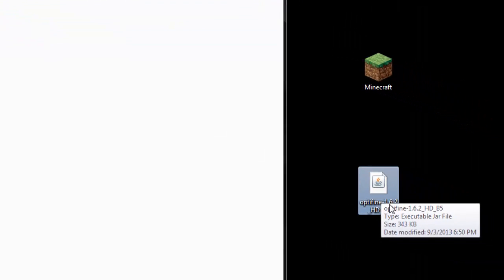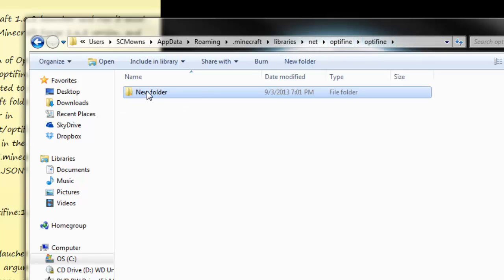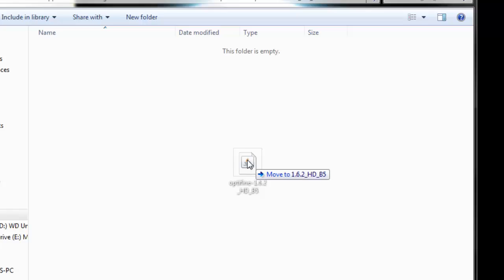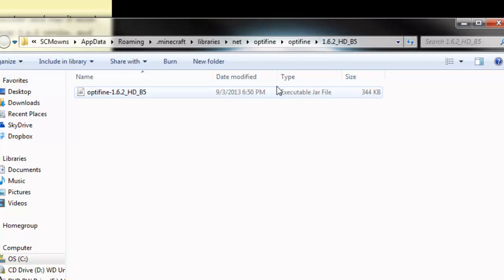Make a new folder right here and rename it to match the version of OptiFine. Highlight the version portion of the OptiFine filename — just the '1.6.2_HD_b5' part, not the 'optifine-minus' part — copy that and rename this new folder by pasting it in, so it says 1.6.2_HD_b5. So what we're doing is just getting the version of OptiFine and making a new folder for it. Right after you've made yourself a new folder for the version of OptiFine which is 1.6.2 HD standard, go ahead and go into that folder and drag over the .jar that we converted inside that version folder. If you're installing ultra, you'd do the same thing but name it 1.6.2_HD_U_b4, or whatever the ultra version is.